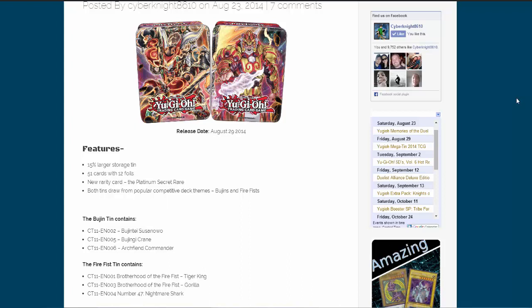As long as the reprints we want are in the Mega Packs, it's alright. I can't wait to get some of these tins. They will come out August 29th, so basically this Friday coming up. I hope you guys are looking forward to that. Hopefully we'll have the full card list on the Mega Packs later tonight, or at least tomorrow. Thank you guys for watching, and I will catch you guys later.